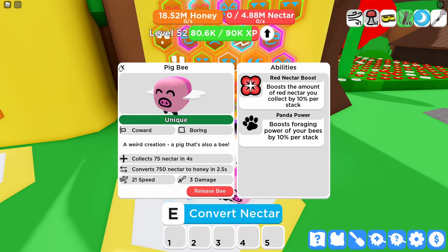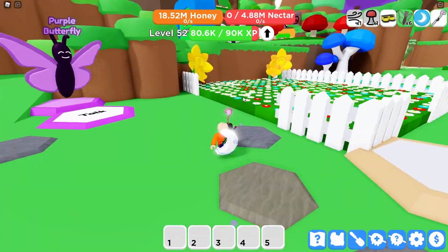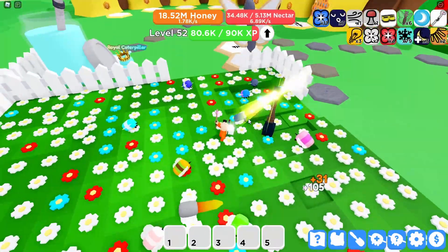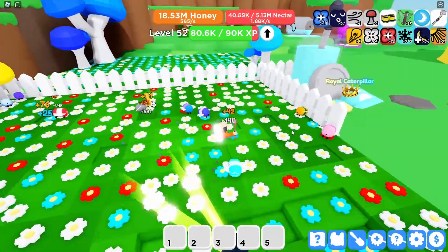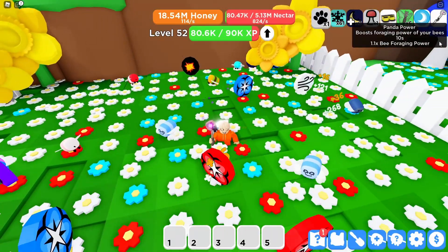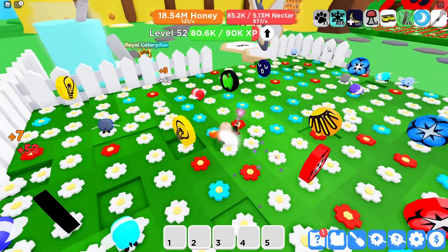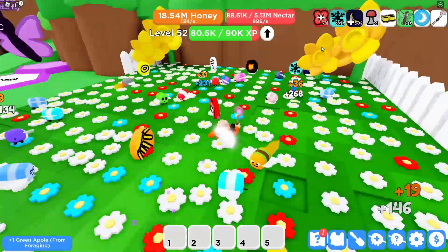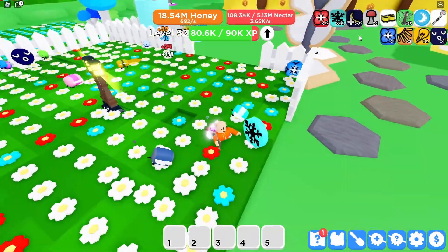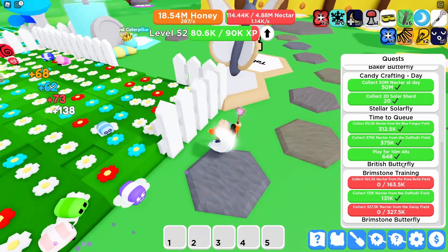I'll keep her and check out her ability. In the dandelion field she starts collecting. Where is she — here she is! It's a token — and now I got 1.14 bee foraging power. That runs out pretty quickly and there's nothing I can do about that. It ran out. Okay, so now I know what that ability does, and I've already finished this quest.